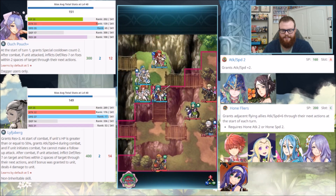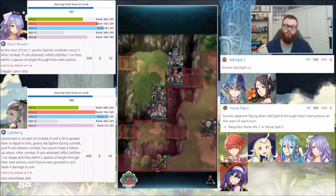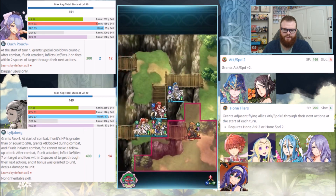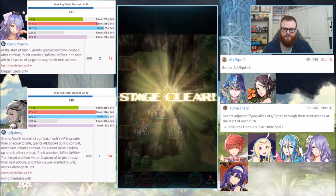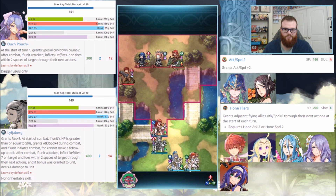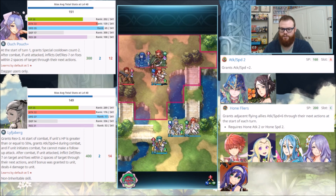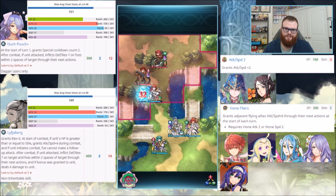Camilla is a flying colorless dagger — we've already covered that. But there's really only one other free-to-play unit that covers all those bases in a worthwhile manner, and that would be Eir. Eir down below Camilla has a BST of 149, so not really too different. She has HP 35, Attack 32, Speed 37, Defense 14, and Res 31. Attack is a 1 point difference, HP a 3 point difference, Speed a 2 point difference — but as you can see by the rank, Eir is 17th overall in Speed whereas Camilla with 35 is 65th. Even though it's a 2 point difference, there's a big jump in ranking out of all the 340-ish units.